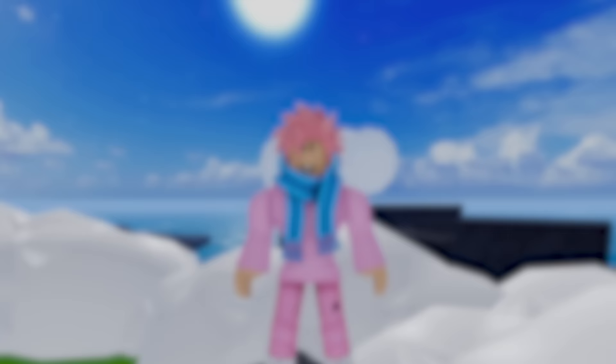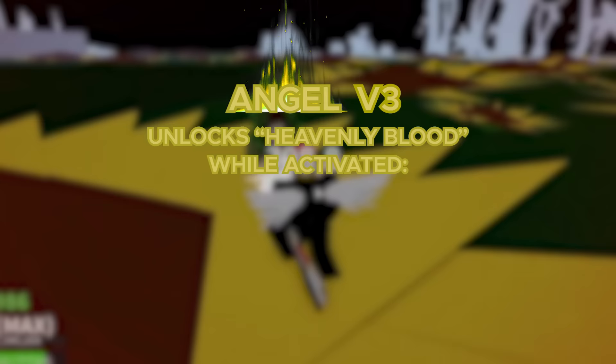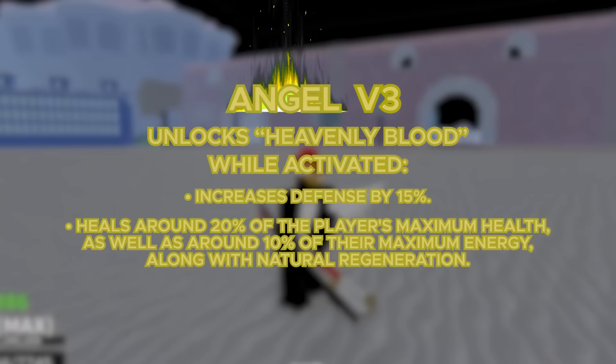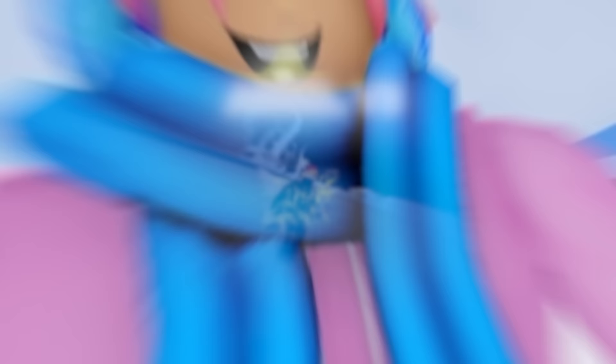Moving on to the Angel V3, you also gotta do Aerie's quest. For this quest, it's actually pretty special for the Angel Race — you have to kill another player with the Angel Race, but if you've got a friend that has the race, you can ask them and get this done really quickly. The V3 buffs are pretty cool: the wings are bigger and flap around a bit, and you unlock an ability called Heavenly Blood. When activated, it increases defense by 15%, heals around 20% of the player's maximum health and around 10% of their maximum energy, along with their natural regeneration. This ability stacks, lasts for 6.5 seconds, and has a cooldown of 20 seconds. I think it's on the weaker side compared to other V3 abilities, but let me know in the comments.